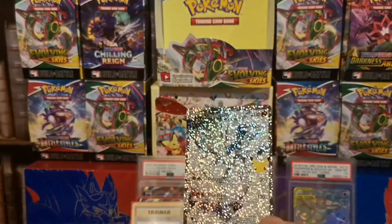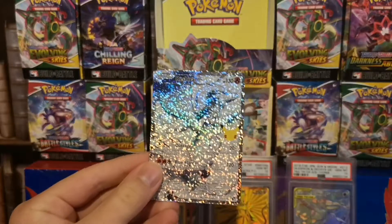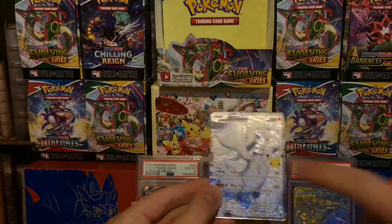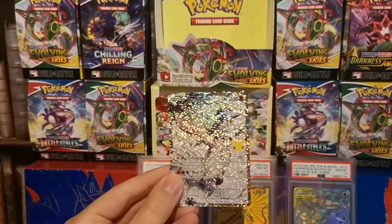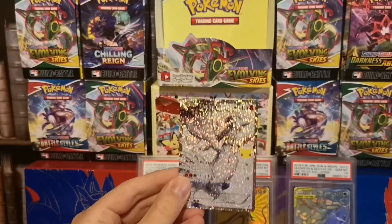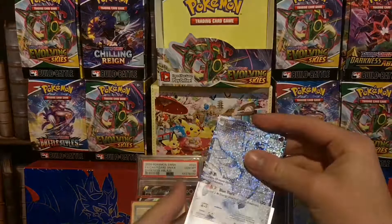Haven't pulled this one on the channel yet. Look how gorgeous this is. I know a lot of people are saying they're not a fan of the holo pattern because it's too similar to the McDonald's holo pattern, but for me I love it. And the texture all over the card — wow, this is truly gorgeous. Fun fact: this card is actually the first ever full art we got, alongside the Reshiram full art from Black and White Base set, and it's super cool to see pulled. So we've got to sleeve this bad boy up in our Pokemon Celebrations ETB sleeves.